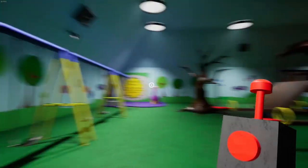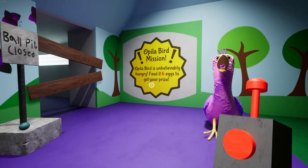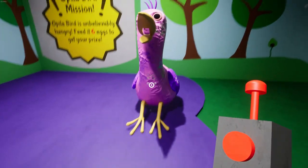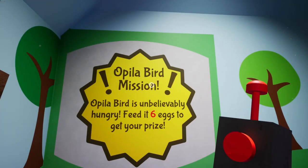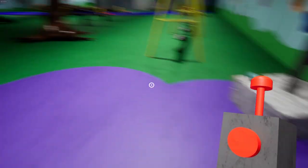It's a weird little play area — feels like something that would have been made up so kids wouldn't feel as isolated. Also, you're the thing that was staring at me. Do you just never blink? It feels like you never blink. Okay — Opila Bird mission: 'Opila Bird is unbelievably hungry, feed it six eggs to get your prize.'